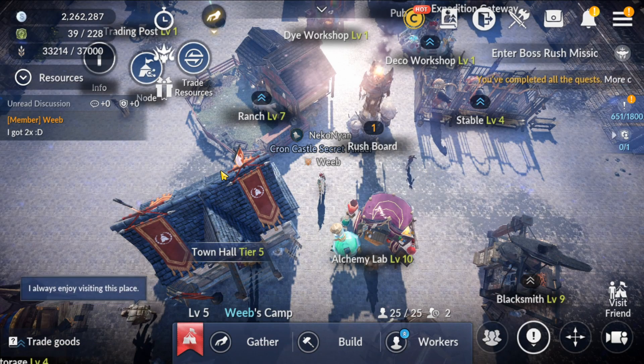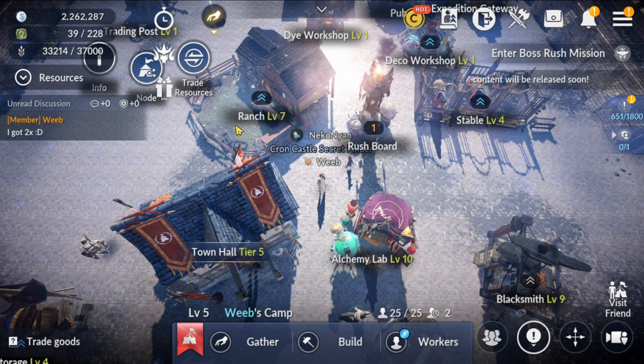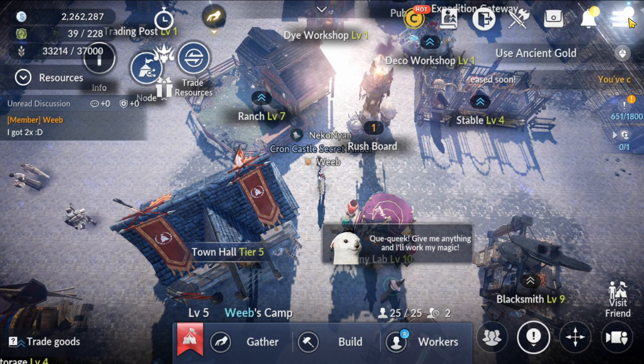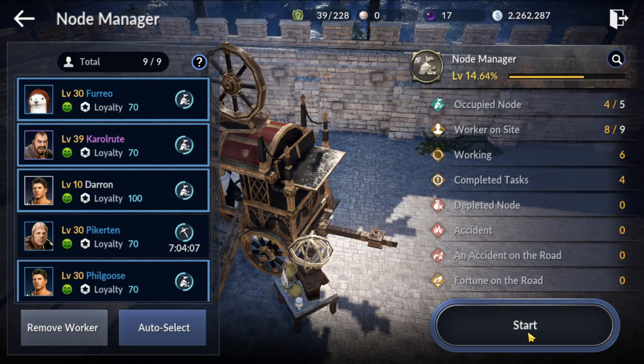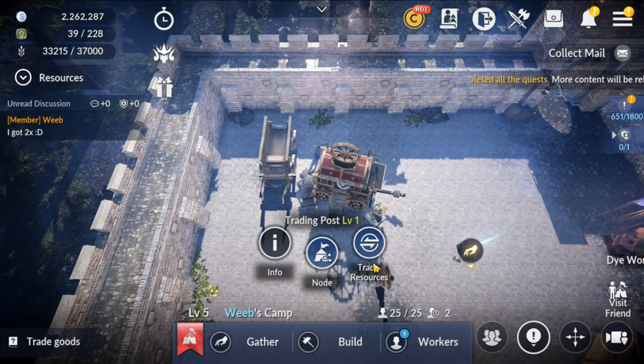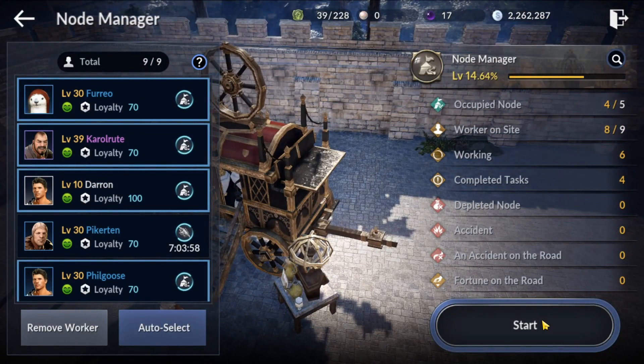Before we go into the Node Manager, let me show you how to enter it. If you open up your menu and go to Node and then hit Start from anywhere on the world map — except a very few exclusive locations like the world boss — or if you go into your mana and go to Node then hit Start, you'll be entered into your node.